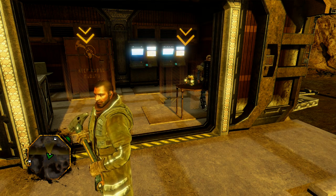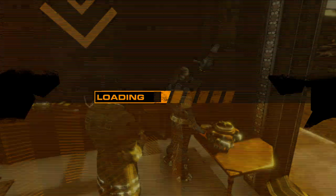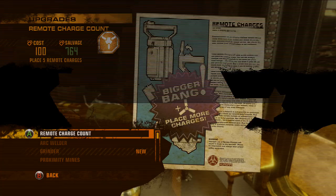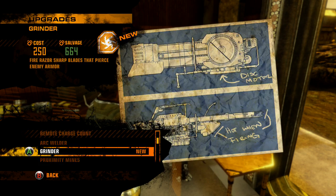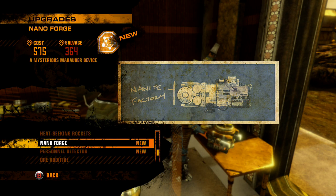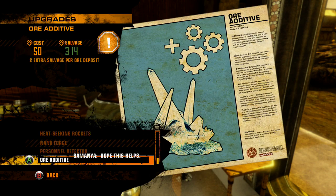What is up guys, it is Nick and we are back on Red Faction Guerrilla. I've located equipment I need for my research - can you find me salvage? I happen to have 764 salvage. We can place those. Nanoforge, personal ore additive, warp to any safe house on the map - yes please!